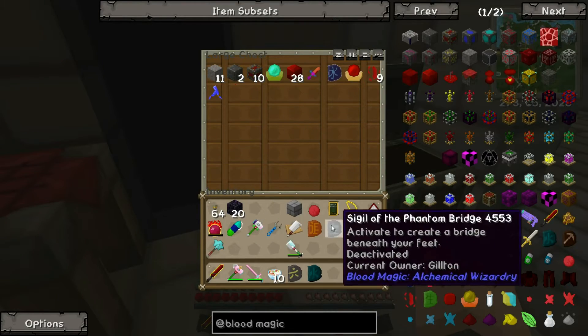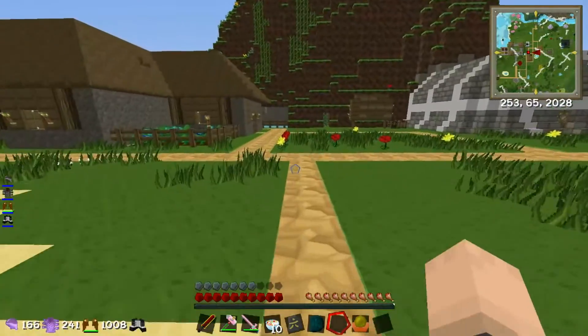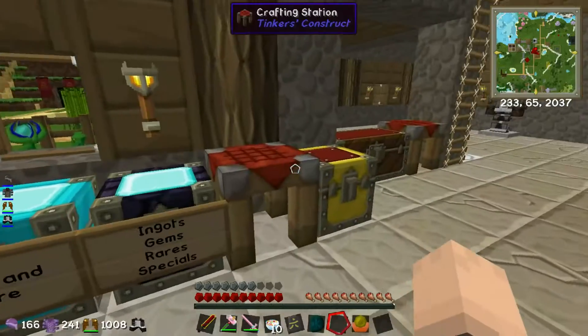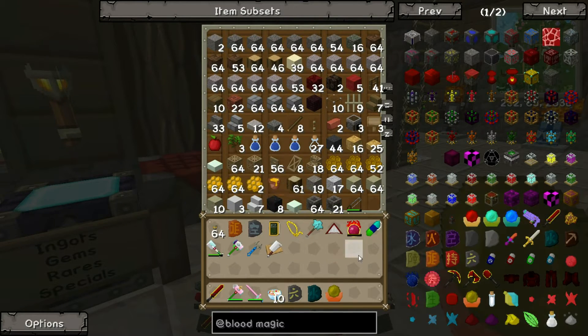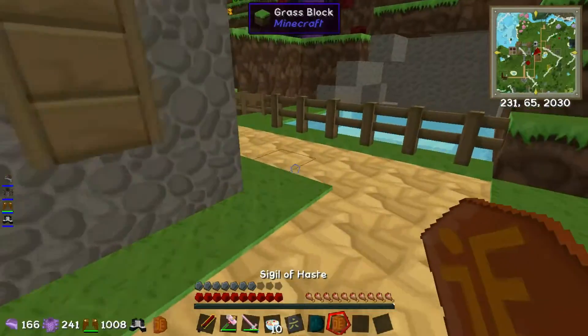Now alongside unlimited blood, there's another thing which I want to make, which is unlimited mana in Botania. This is going outside my comfort zone a little bit with Botania because I haven't really touched it. But I've got my Lexica Botania and I'm ready to tackle it. Let's use my Sigil of the Haste to get over there.